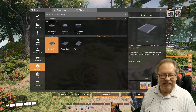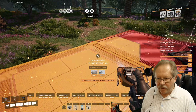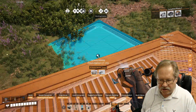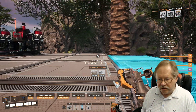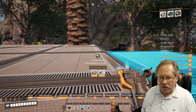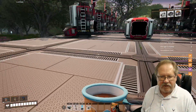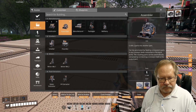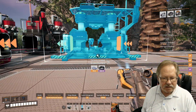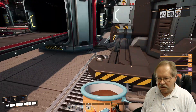Let's add some more foundations here so that we can continue building forward. Looks like we're going to run into a tree, so I'll just go right through the tree at the moment. The next section is quite narrow because we're going to end up with a constructor right here in the center facing inward. I'm going to have a constructor here.